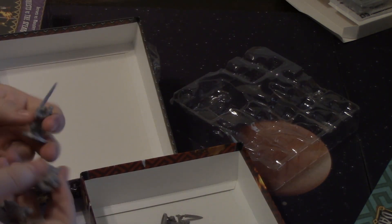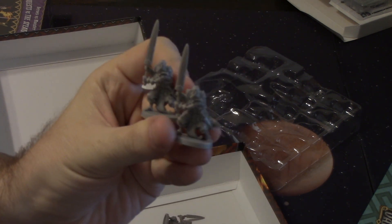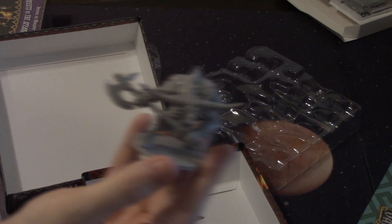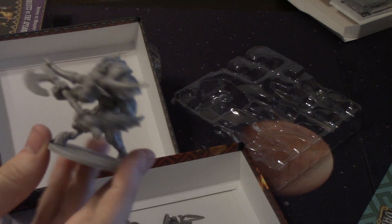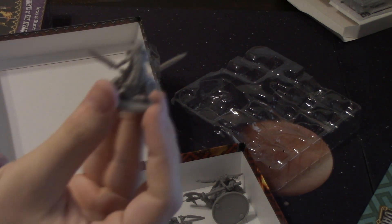I can just throw them all in there — I'll be bad and just throw them in there. Look at the swords on these guys, they're pretty big. Nice swords on them, they're kind of nice looking actually — I kind of like the Troglodytes. Now here's the minotaur — he looks like ETC from Heroes of the Storm and World of Warcraft if you play Blizzard games. Kind of cool. And then we've got some more of our Troglodyte minis.